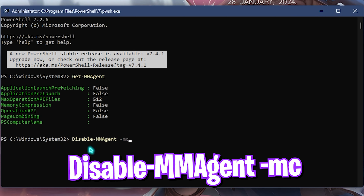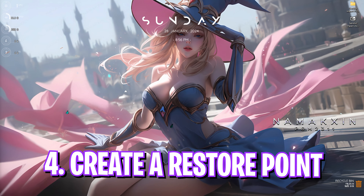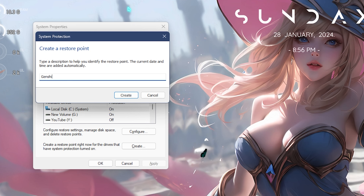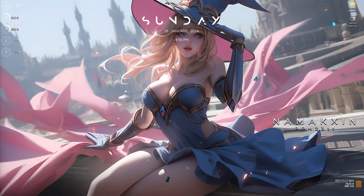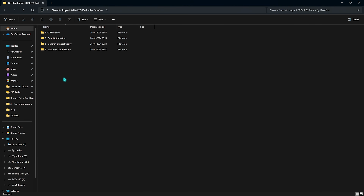The next step is disabling Memory Compression. Memory Compression is a feature that dynamically reduces the size of data before writing it to RAM, which increases performance but runs a lot of processes in the background and isn't really beneficial while gaming. To disable it, search for PowerShell on your PC and run it as administrator. Type in the command 'Get-MMAgent' and press Enter. Make sure Memory Compression is set to False. If it's set to True, type the command 'Disable-MMAgent -mc' — you can find this in my description. This will disable your memory compression. If you want to re-enable it, simply change 'Disable' to 'Enable'.